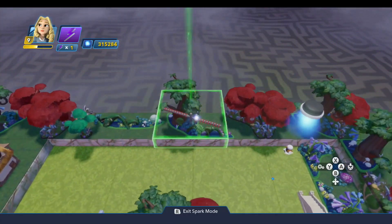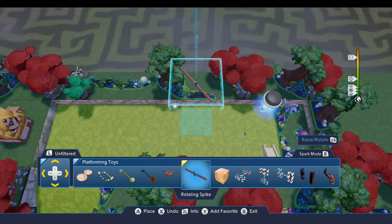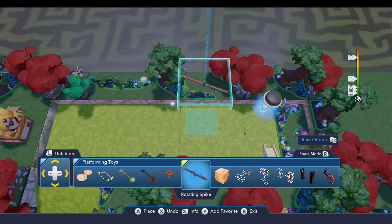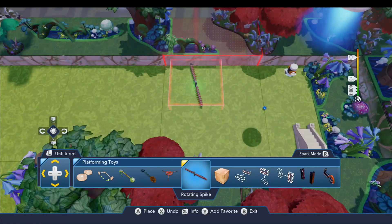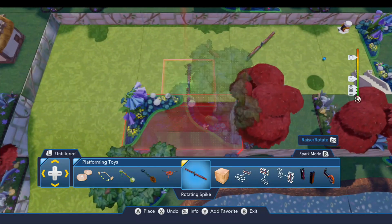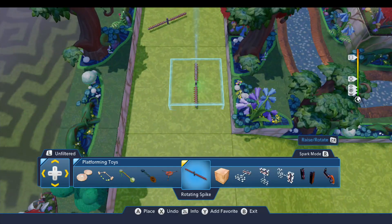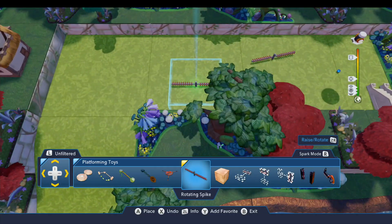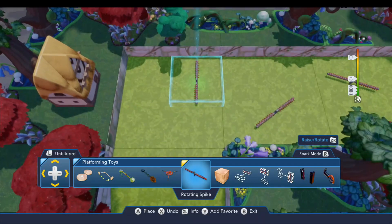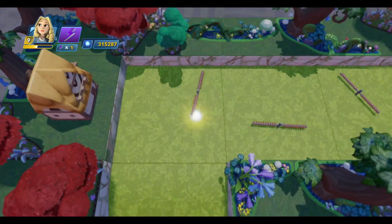Hole number five has some sweeper bars. You'll find them under the Platforming Toys — it's the Rotating Spike. Let me pull up my screenshots to make sure I place these correctly. The first one sits in here, as close as I can get to that wall, on the first terrain block on the hole. The next one goes over here about like that — I'll rotate it so they're not oriented exactly the same when the toy box loads. The last one goes on the terrain seam on the right, as close as I can get to that wall.